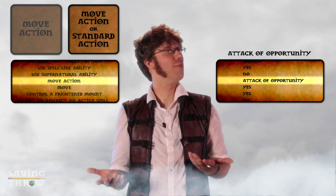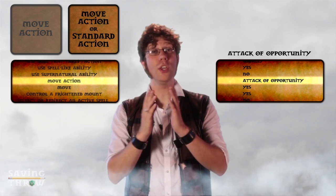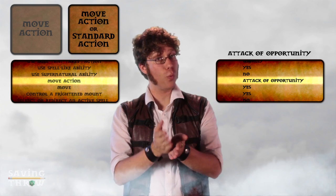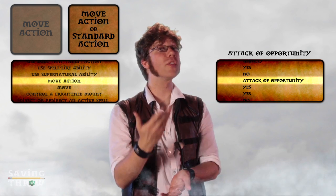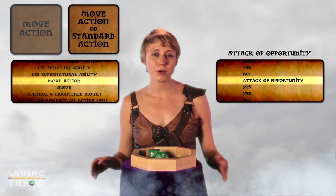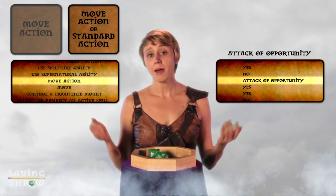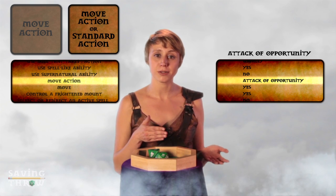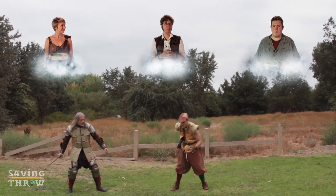I attack! You don't have a sword. You can take a five-foot step, which gets you close enough to your sword, and picking up your sword will be your second move action. Normally, both stepping away from an opponent and picking up a weapon would provoke more attacks of opportunity, but I already took an attack of opportunity this round, so I don't get another one. Fine, I grab my sword.